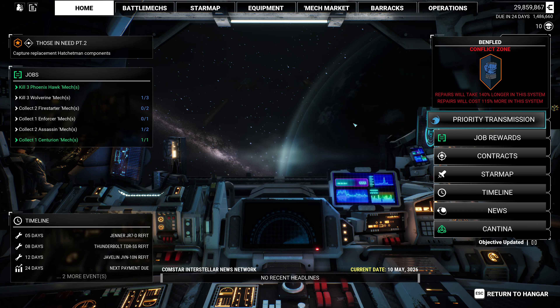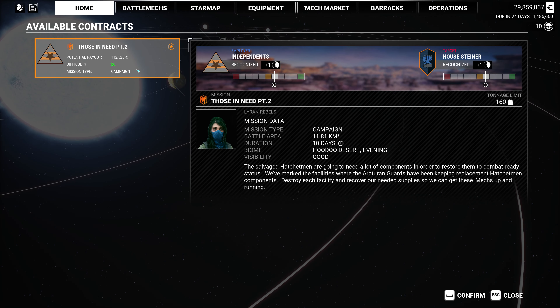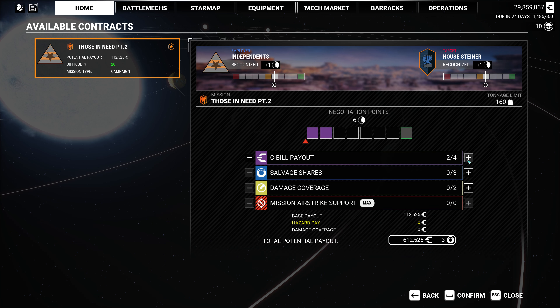So we have this contract here. Difficulty 20, tonnage limit of 160. So we can maximize our C-bill payout. I suppose we could maximize our salvage shares and still take a point of damage coverage. That's remarkable. Okay, well, we'll confirm that.